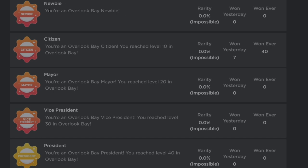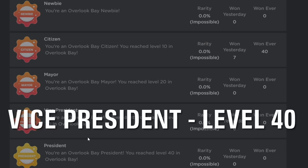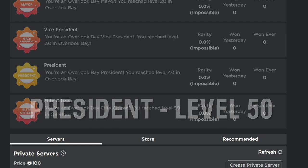Going back to the badges, we can see that each requires a certain level. Citizen requires level 10, mayor needs level 20, vice president needs level 30, president needs level 40, and elite citizen needs level 50.